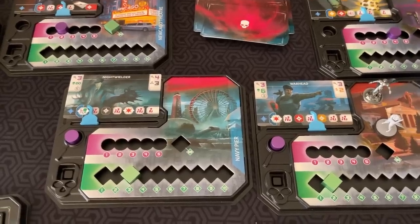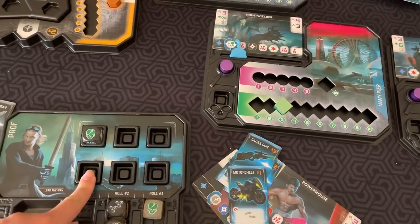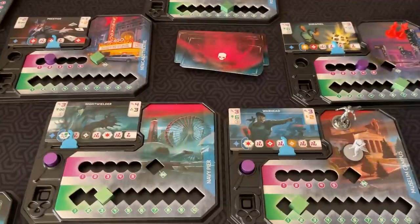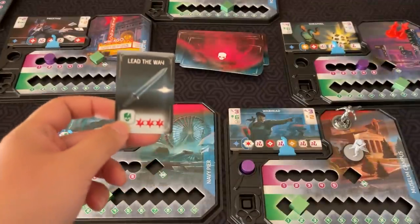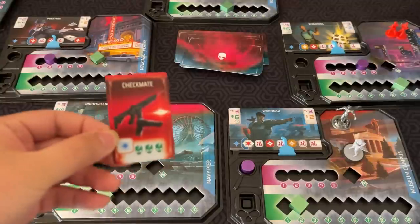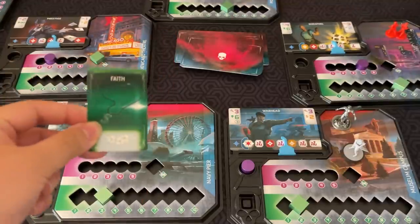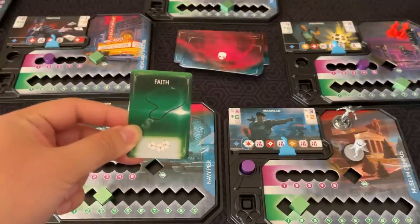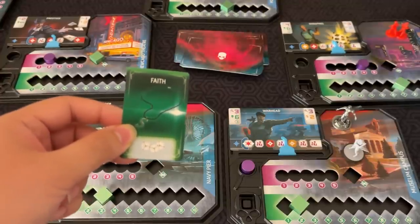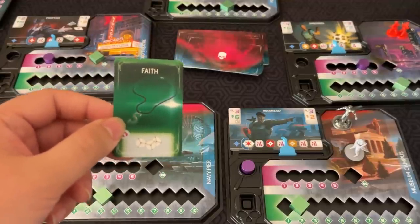All your actions are simultaneous, so you can go in any order — one character uses one die, another uses another die, and so on. Let's go through the character powers. Prof can convert one skull die to three red. Checkmate turns blue dice into three green. Faith lets you re-roll as many of your dice as you desire, but only during the roll dice step and not on dice kept from previous re-rolls — it's basically a free extra re-roll.